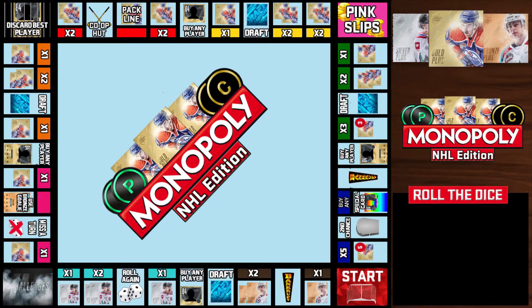Right now you're looking at the new and improved Monopoly board — I got a different design layout and some new spots. We got draft spots, and the pack design looks so cool. We have HUD challenges at the corner, miss a turn, use a bronze goalie — those two are new. We also have co-op HUD, pack line, and buy any special card. We still have second chance, which lets us bring back a lost player.